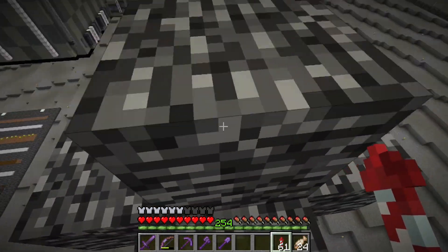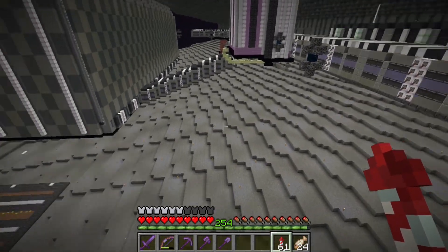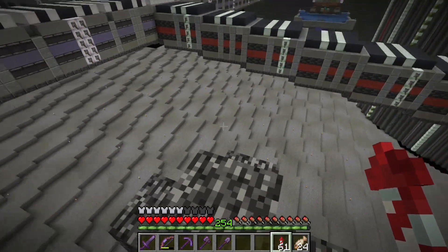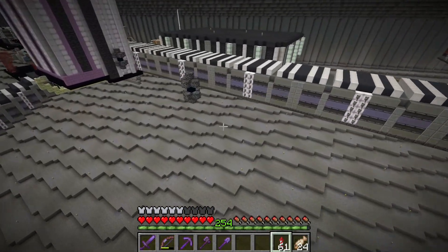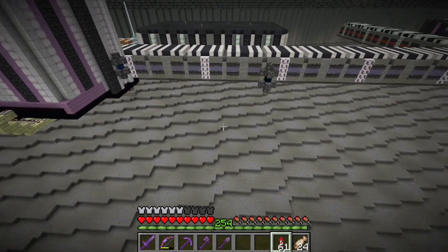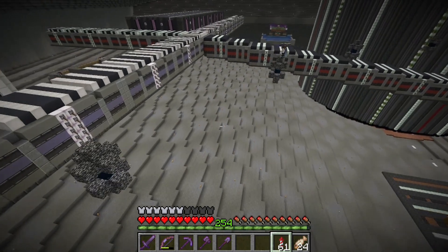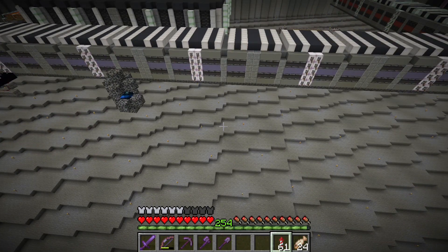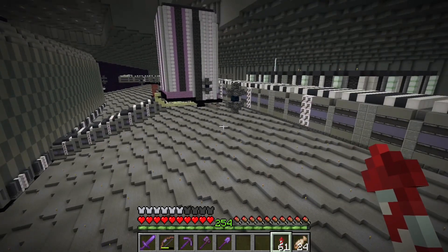I think I'm going to stick the super smelter in this area right here. I can't remember if I was going to put it on this side or the other side, but I'm pretty sure it goes in here. I have cleaned up the design so it should work a little bit better. Let me get to work on that and we'll go from there.